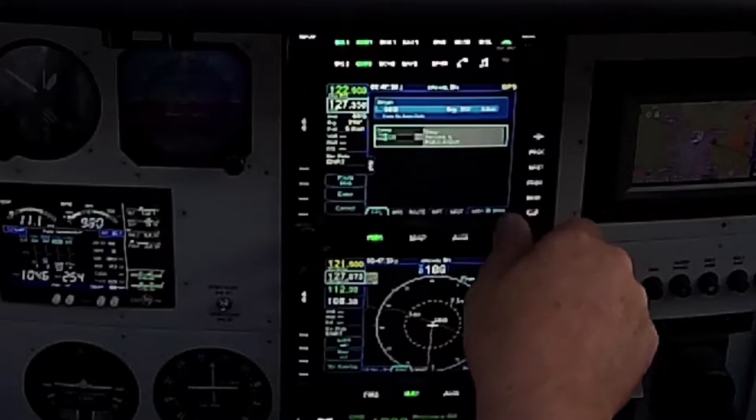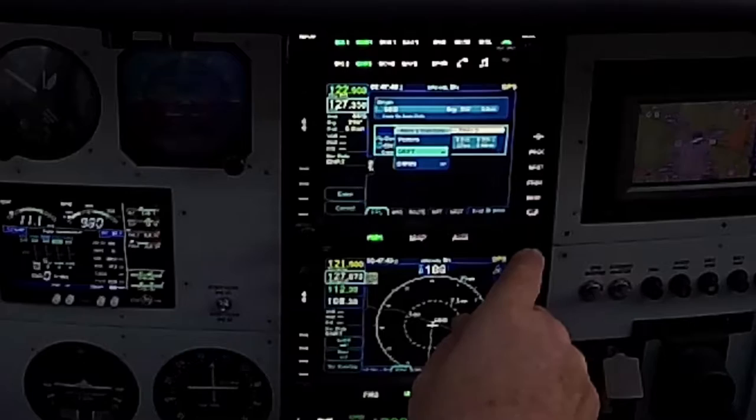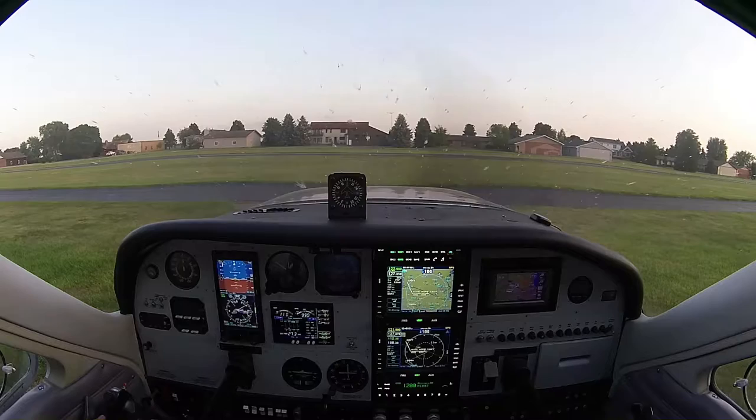I'm going to enter my destination: 68 India Sierra. Enter that, hit procedure, do the R9. I'll do it via additional point of GRFT. Enter, and there it is — we're loaded. We can see it on this screen. It paints it. I'll go to my map mode; shows it there.